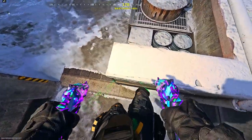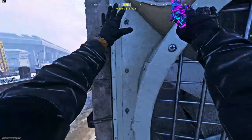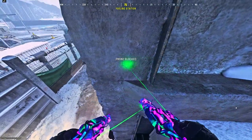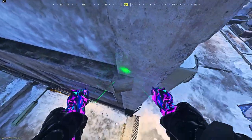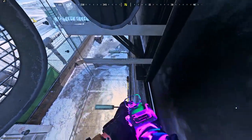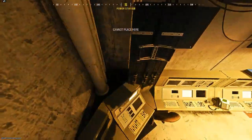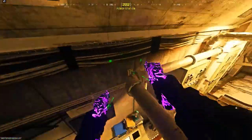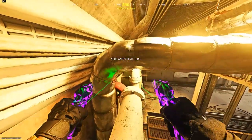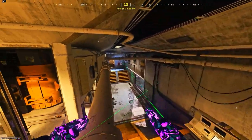On Sub Base, place down a barricade here, stand on it, run and jump on top of this vent, climb up, dolphin dive on top of this ledge, go prone and go around the roofing to get on this ledge — you can sit inside the other vent because it's completely fake and only your feet are visible. For another Sub Base spot, place a barricade here, run and dolphin dive on top of this pipe — people don't tend to look up in buildings, so it's a decent spot.